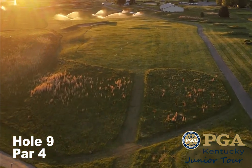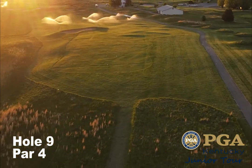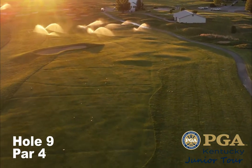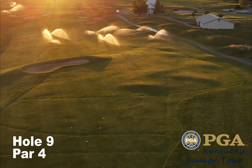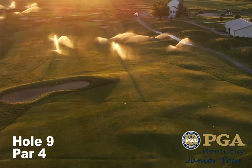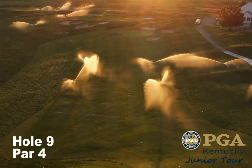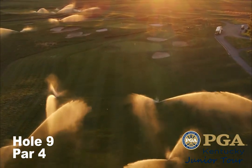Hole number nine is a gray par four. The bunker in the middle of the fairway can bring big numbers into play. The green falls away on the left side. Par is always a good score on this hole — if you happen to make a birdie, that's even better. Longer hitters will take the tee shot over the bunker in the middle of the fairway; if not, try to stay to the right.